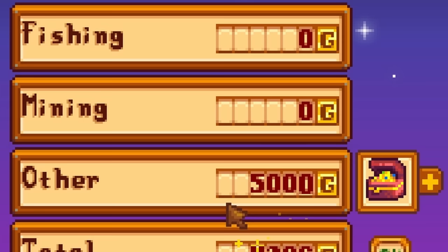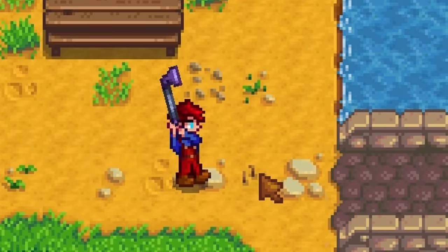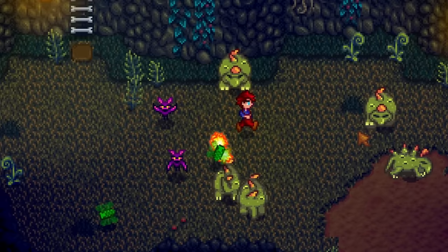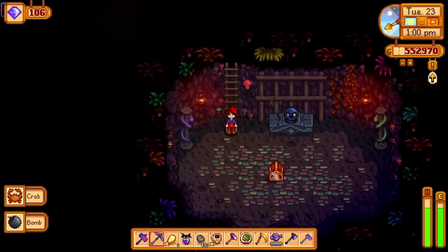You'll get your first treasure chest for free by hoeing this spot right here after finding secret note number 16. However, you can get many more than just that one. First, get yourself a burglar ring — this is impossible without it. Then complete the Danger in the Deep quest so you have access to the dangerous version of the regular mines.